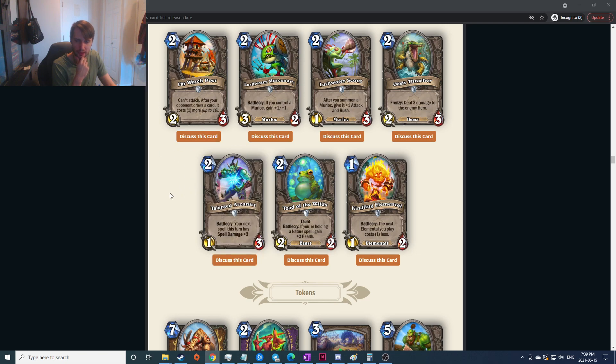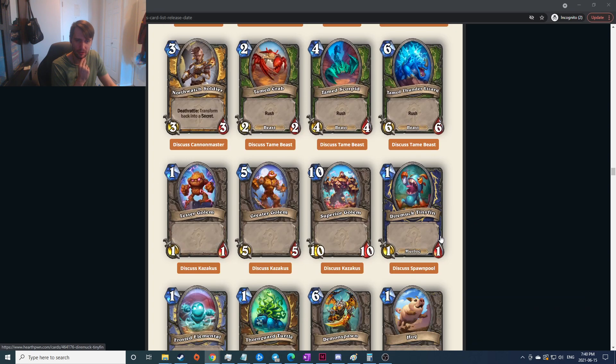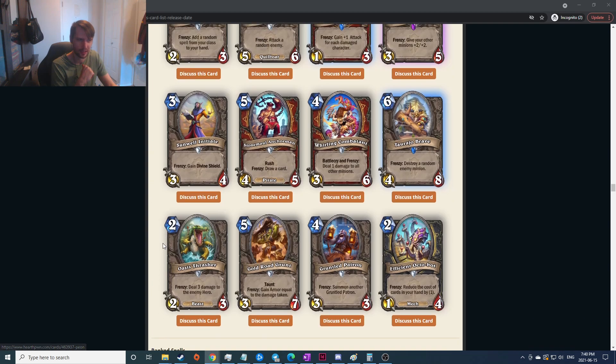If you control a Murloc gain plus one plus one — you'd probably run that in a Murloc deck. After you summon a Murloc give it plus one attack and rush — that seems very good. Deal three damage to the enemy hero on frenzy — maybe because it has the beast tag you'd have it with Houndmaster. River Croc saw some play. Battlecry: your next spell this turn is plus two spell damage — but only your next spell. Pretty strong effect but the body is really bad; interesting as a finisher. Taunt battlecry: if holding a nature spell gain plus two health — two-mana two-four with taunt seems really good. Battlecry: next elemental you play costs one less, carries across turns — probably really really good.